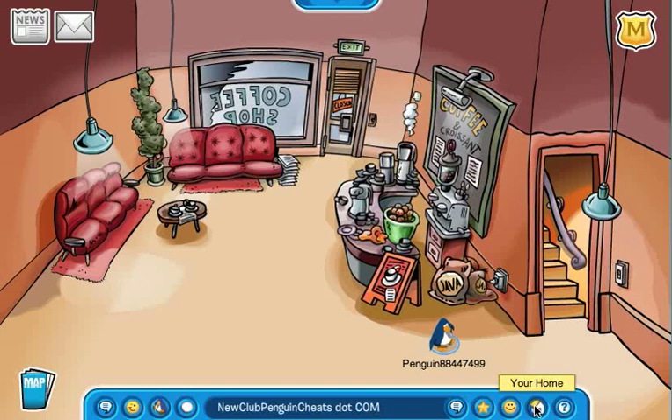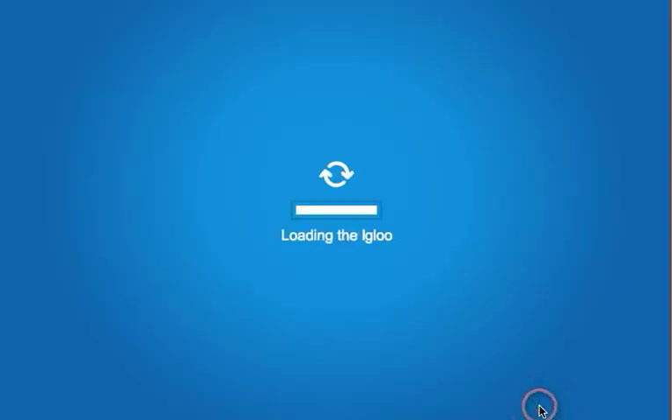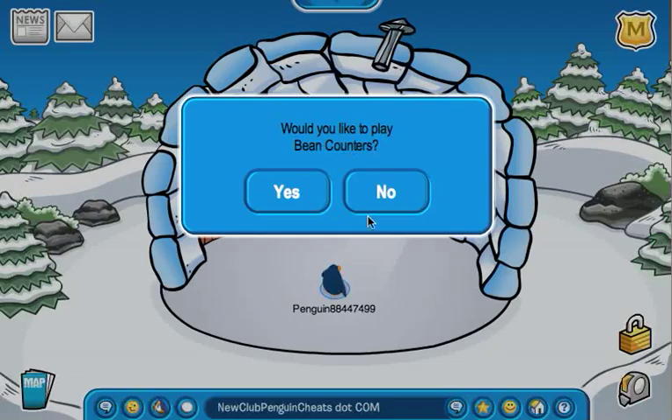When you click on that, it'll take you to your igloo. It's got to be perfect timing to do it. See how I'm in my igloo but at the same time it still says 'Would you like to play Bean Counters?'